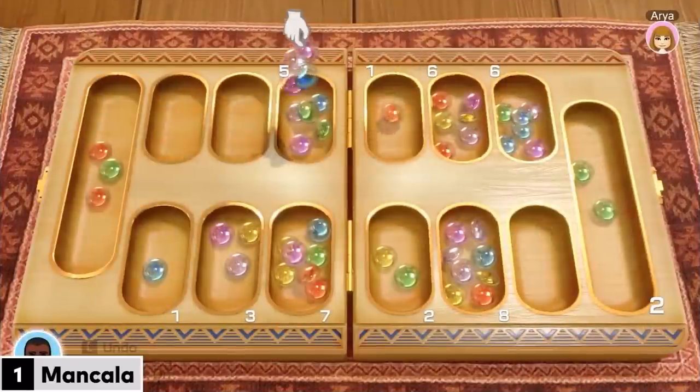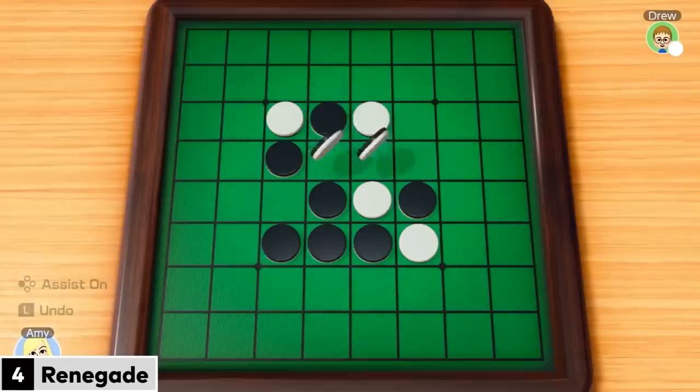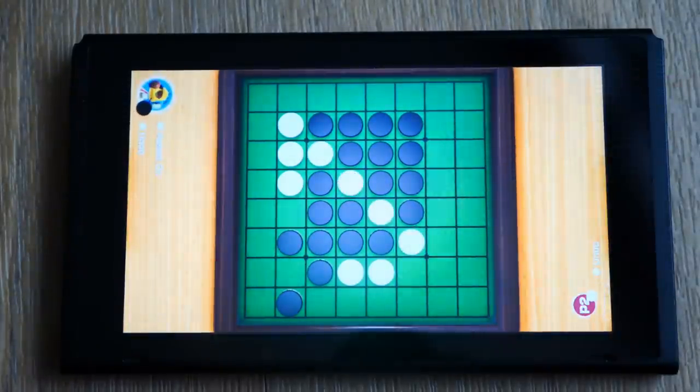It just so happens that Nintendo's Clubhouse Games 51 Worldwide Classics includes Reversi, though it's now called Renegade. So let's start it up in tabletop mode and see what happens if we tilt the game board.